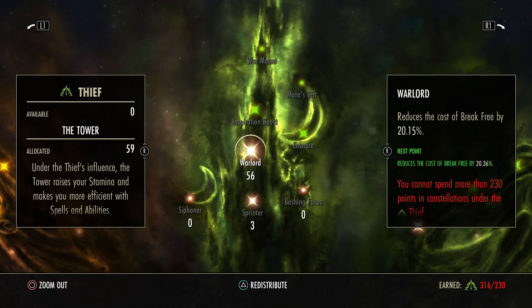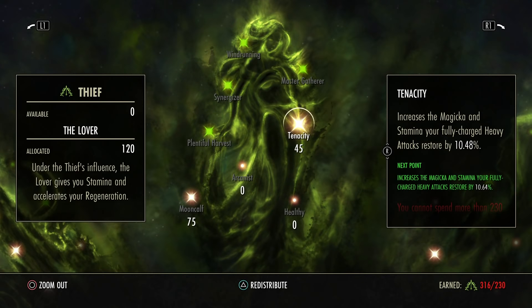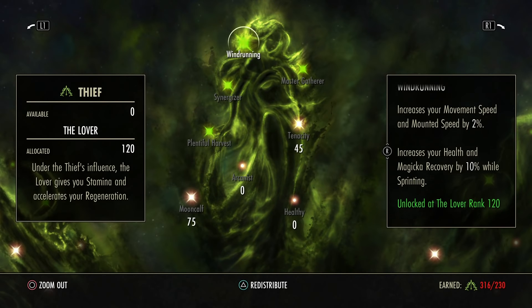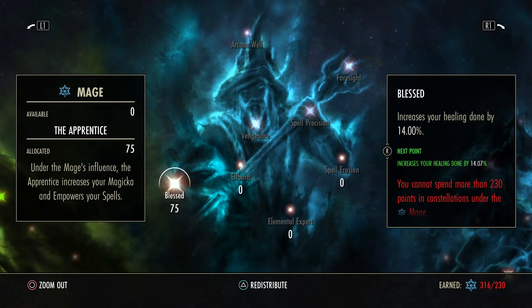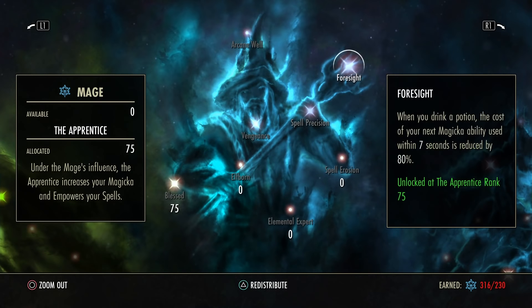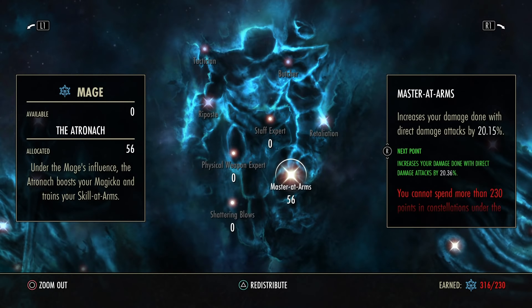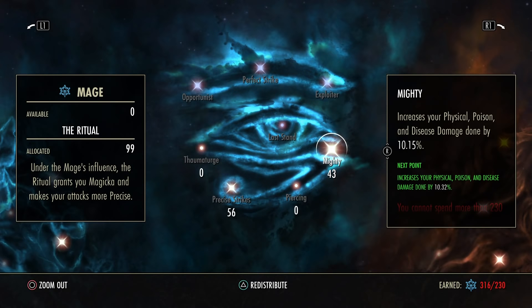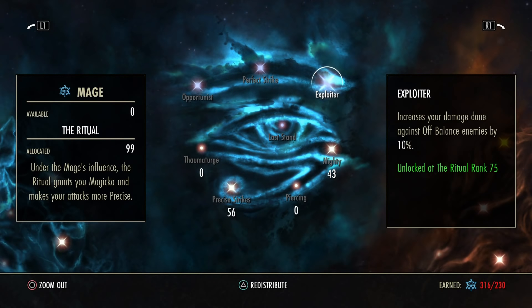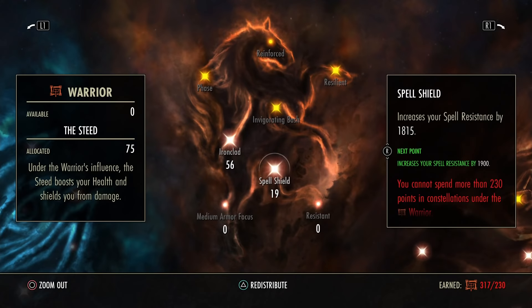For champion points: 56 in Warlord for 20% Break Free reduction, and Sprinter 3. Mooncalf 75 for stamina recovery, and Tenacity on heavy attacks — plus 25 makes 35%. 2% mobility and Tumbling 19% with Blast Furnace, which works with Invigorating Drain — you heal up very well. When you drink a potion, 80% less cost. Master at Arms for your abilities, Direct Damage and Precise Strikes when you crit — plus 10% as a Nightblade — and Mighty 42.